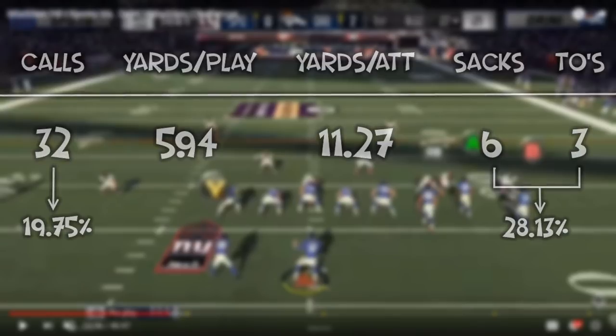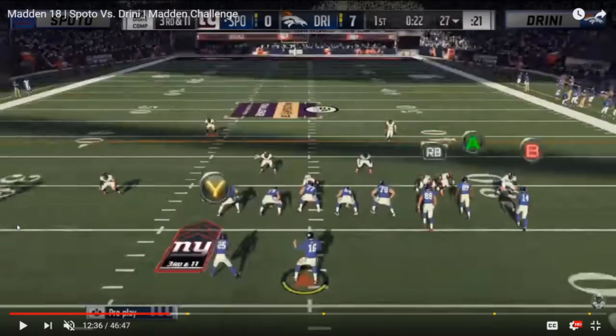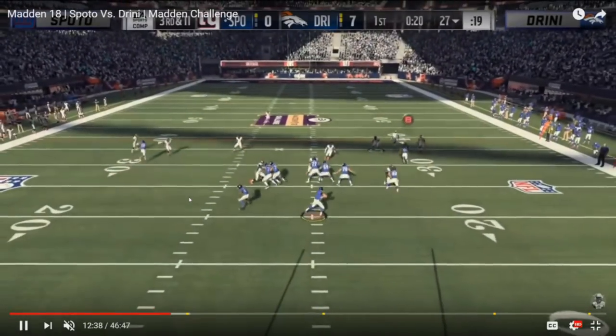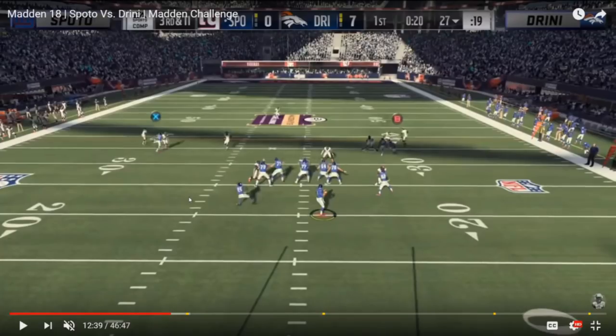I just wanted to go ahead and talk about it a little bit right here, playing Spoto in that first round of the single elimination bracket. You're going to see Drini actually runs this pretty standard. You see the three-man rush, the three deep shell forming, and then he's got one guy in a spy. So he's essentially dropping seven and rushing three, and then the one spy obviously.